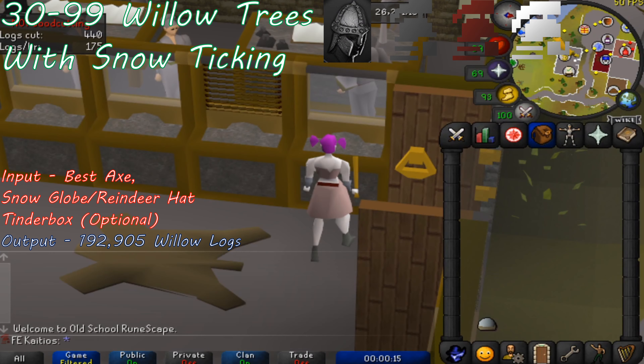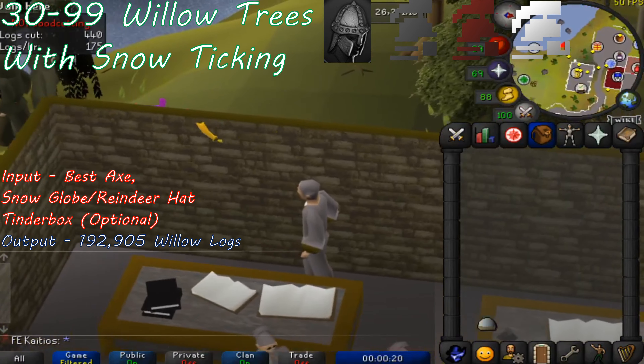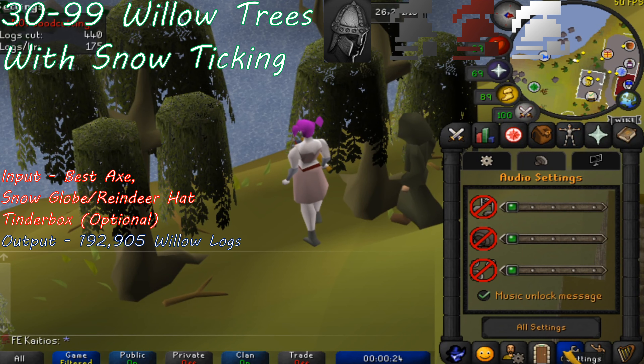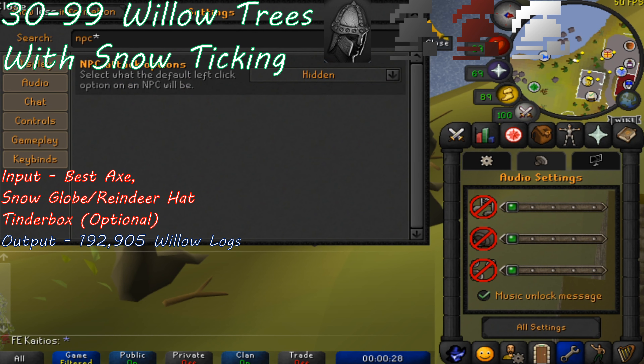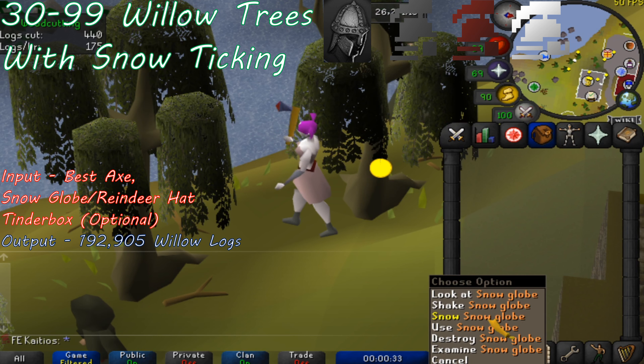Remain in Draynor and head to the willow trees just to the southwest of the bank. You'll be chopping willow trees all the way to level 99 as they yield the fastest woodcutting XP rates per hour. During your woodcutting grind, make sure to equip an adamant axe once you reach level 31 and equip your rune axe once you've reached level 41.